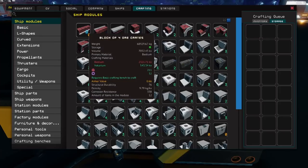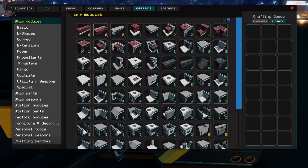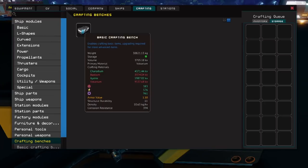When you hover over any of the modules, you'll see the weight, storage, volume, what you need to craft it — for example, Bastium and Vicarium for this one — and then the two resources and how much each gives. If you want the yellow resource, most of the first items won't give you any. But if you go to Crafting Benches and hover over it, you can see that the Basic Crafting Bench gives you 576 of the yellow resource.